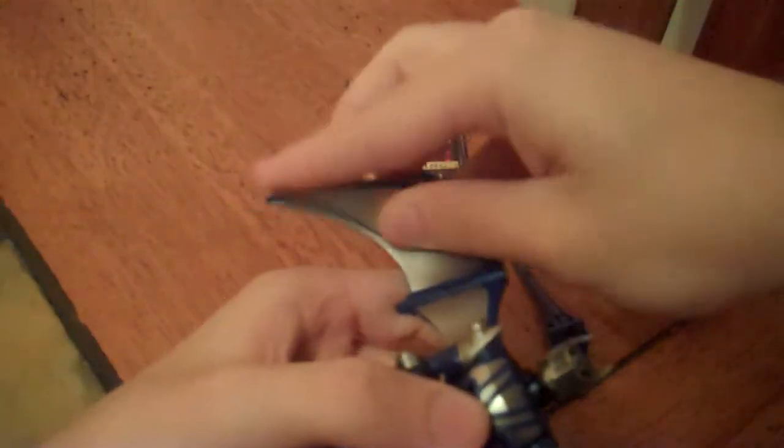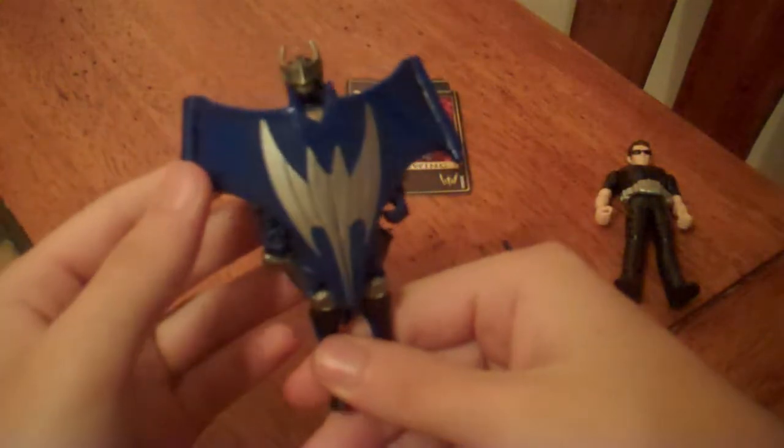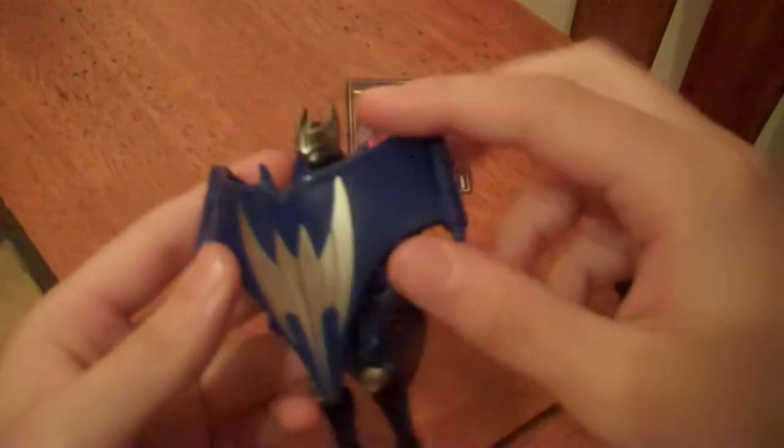Then for the guard vent, you use the two pegs on the front of Blackwing and attach it to the two holes on the back of the Wing Knight figure. Then, once you have the wings attached, you can fold the wings over him and connect them in place. And you have the Wing Wall — his guard vent — where you have this nice silver Wing Knight emblem.